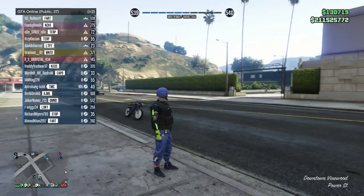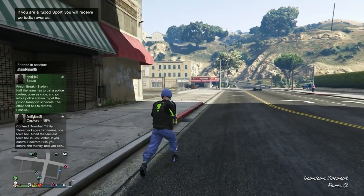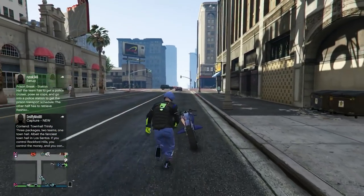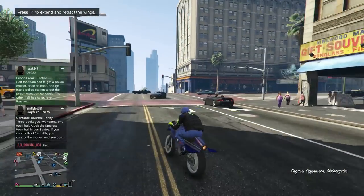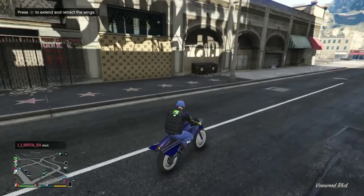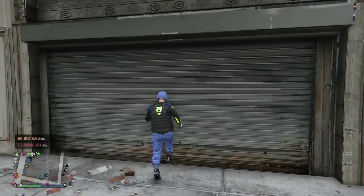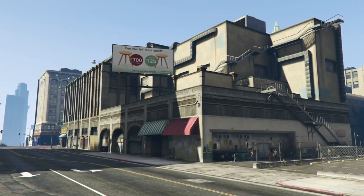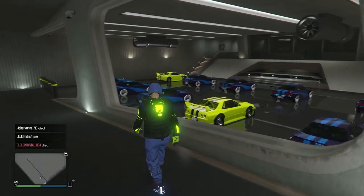Welcome back to the channel. Today I'm going to be showing you how to put any vehicle you want inside of any garage — special vehicles, tanks from the facility, aircraft, BMX bikes, anything. You can put them in your MOC, nightclub, CEO garage, whatever you want. In this video I'm gonna be showing you how to put a BMX bike in the nightclub so that you can do a solo money glitch. This method is 100% solo.